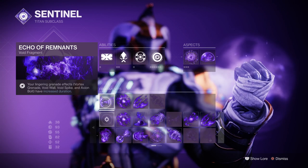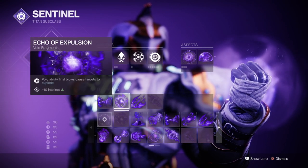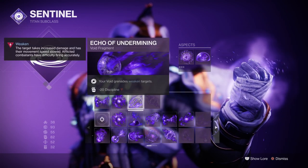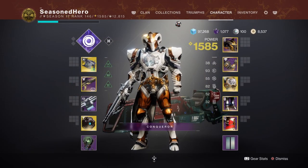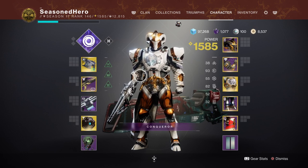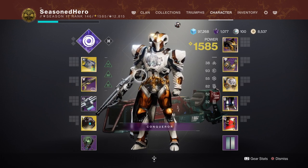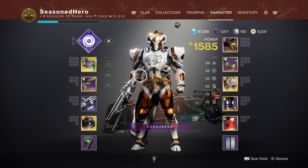For fragments, we have Echo of Remnants for increased grenade duration, Echo of Expulsion where Void ability final blows cause targets to explode, and Echo of Undermining where grenades weaken targets by 15%. For stats, you want 90-100 resilience, 80 in discipline, and 30-50 in strength. Always make resilience your highest stat to invest in so you can activate your exotic within seconds, then invest into discipline or strength depending on what you want most.